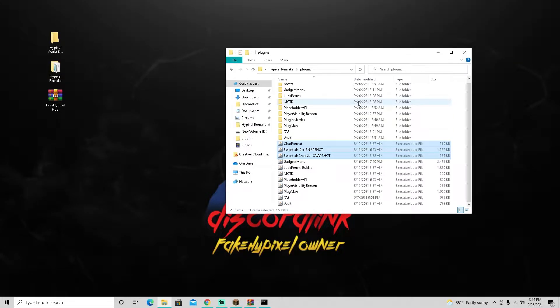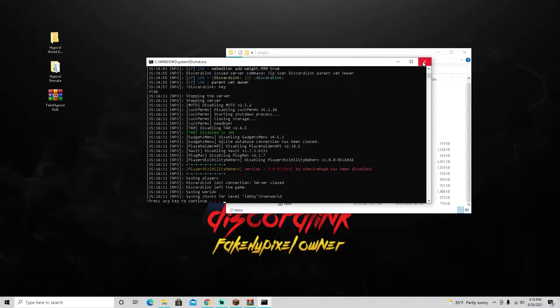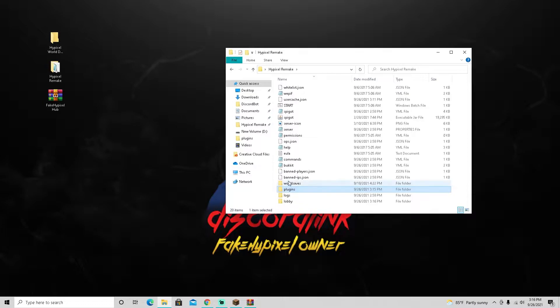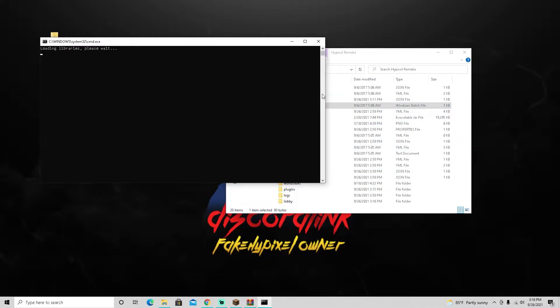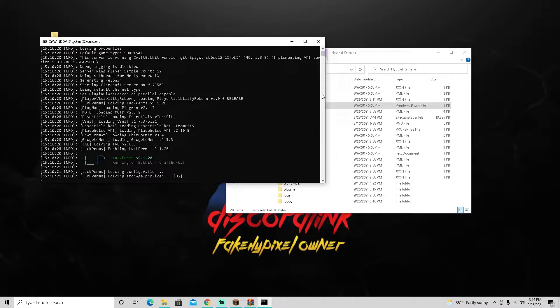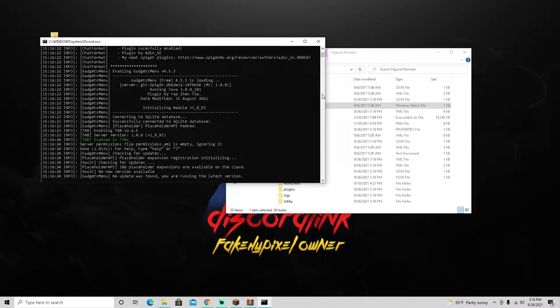Essentials is a pretty big plugin, so I'm going to stop the server completely, let it stop, go back to the main directory and restart the server. As the name says, Essentials is a very essential plugin for any Minecraft server you create — you need it for pretty much everything. Let's start the server back up.